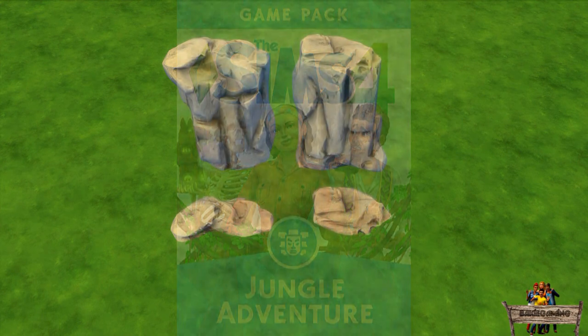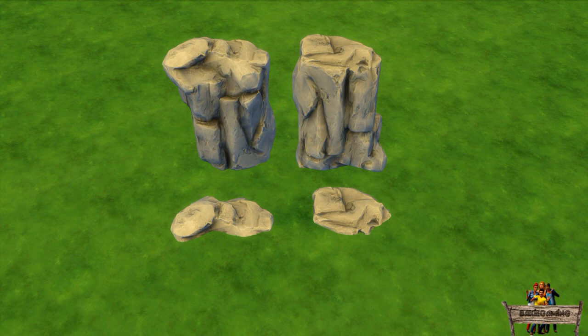All rocks you see right here are completely the same. The difference is that the large rock on the right is vertically rotated 180 degrees compared to the left one. The smaller rocks in the foreground are exactly the same as the larger ones in the background, but lowered into the ground to make them into raisable rocks.